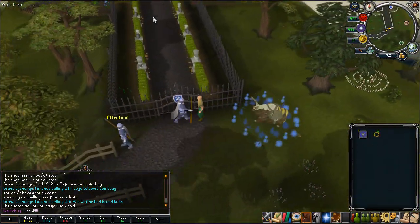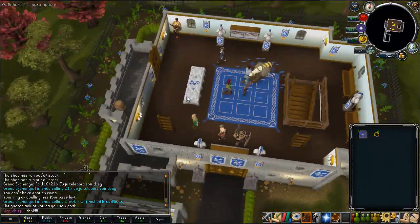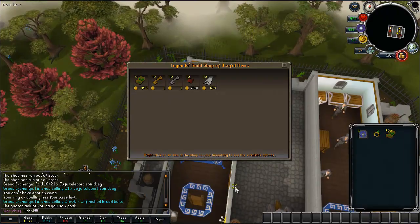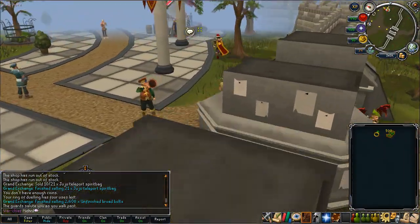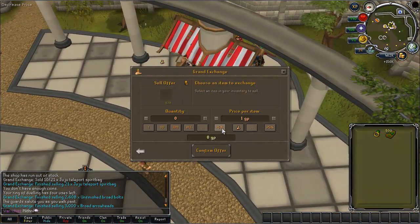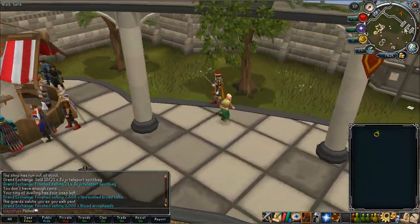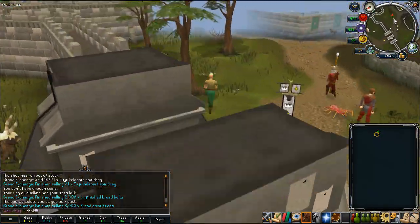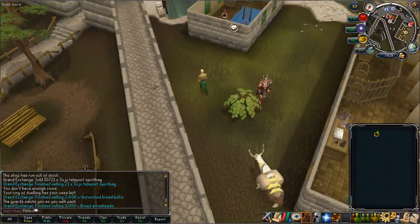Next I'm going to go to the Legends Guild so that I can buy Mithril Seeds, which you actually make a lot of money on because of all the people playing flower games — there's quite a lot of demand for them. As expected I came back to see all my stuff had sold, and now the Mithril Seeds which I bought for 173k instantly sold at 300k, so I've just made 130k in literally a minute.